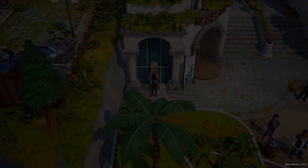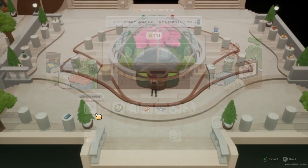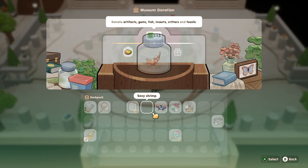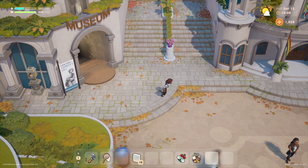We'll zip on over to the museum. And after the museum, we don't go see Sam. Lots of people hanging out down here today. Okay, donation time. We have now donated 114 items and we should be getting another reward pretty soon. Oh, it's yoga day — that's why there are so many people here.